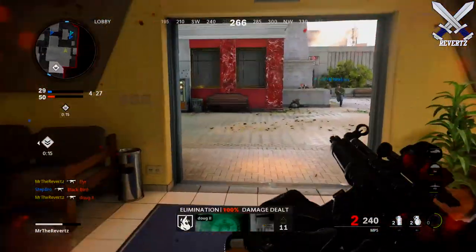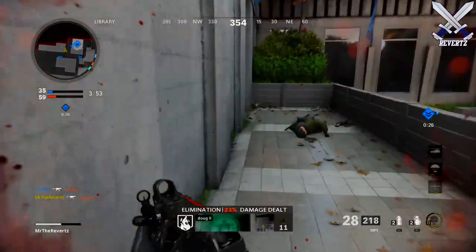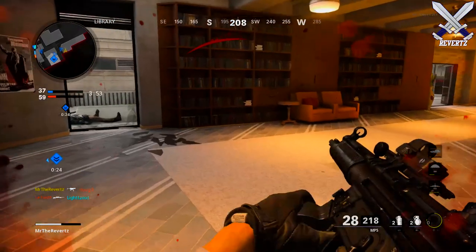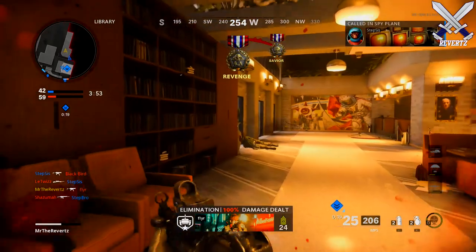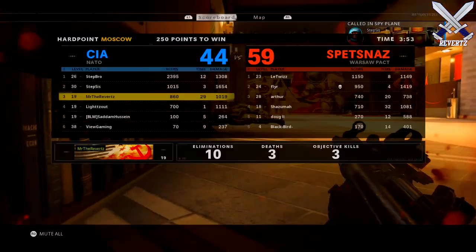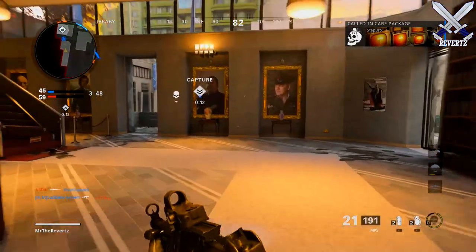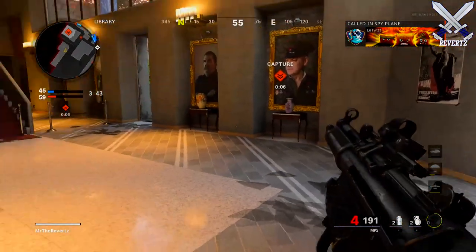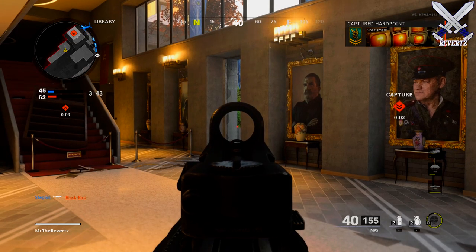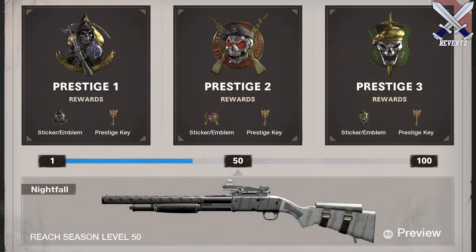I'm going to be honest, I think this system is very very confusing to say the least, which is why you're here watching this video. Treyarch really didn't do a good job of wording the Prestige system properly a few weeks ago when they announced how it was going to work. Pretty much within Black Ops Cold War we have two different Prestige progression levels. The first one is the traditional Prestige — you go through level 1 through 55, unlock everything, and then after 55 you go through Prestige 1, the traditional Prestige level we all know from previous Call of Duty games.